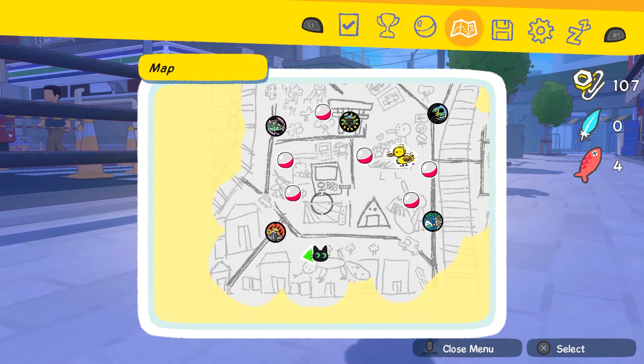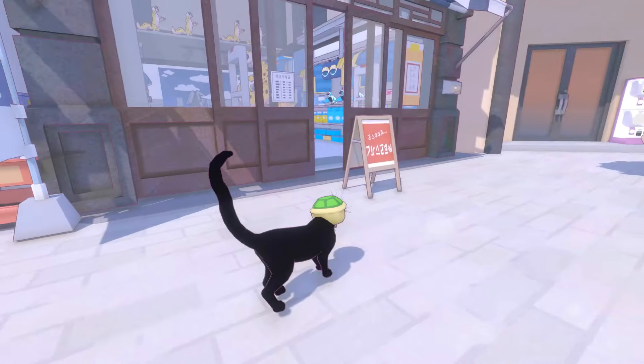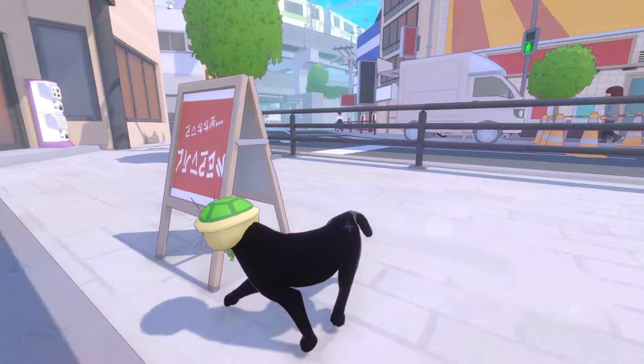What you want to do is come to the bottom area of the map by the almost toy store, and once you're here you can go inside — you'll see that it's right across from the superstore.